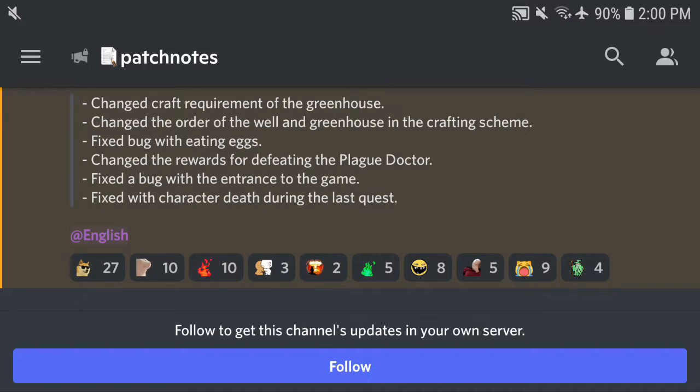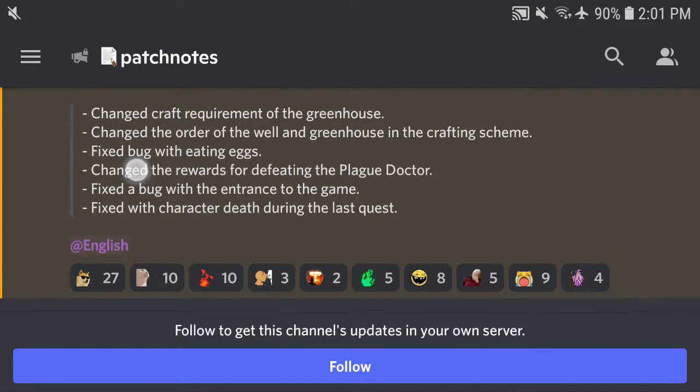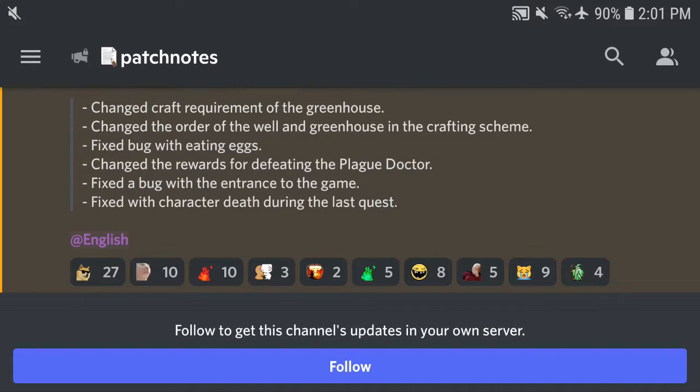The second thing I noticed is that if you build the greenhouse now, you will just instantly build it. You don't need to mark it first and then build it using the toolkit, axe, and probably shovel as well — spending energy like before. Now, once you press the button from the crafting section, it will just instantly build the greenhouse, magically. It's already been built and you don't need to manually build it again.